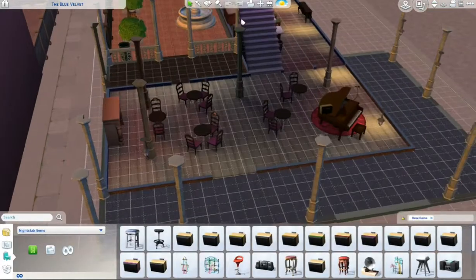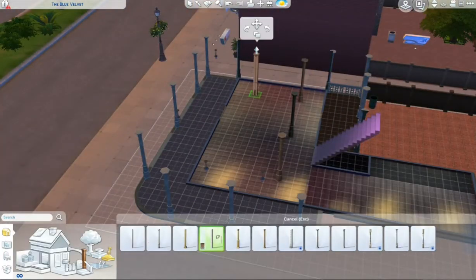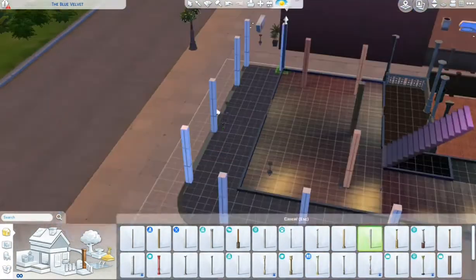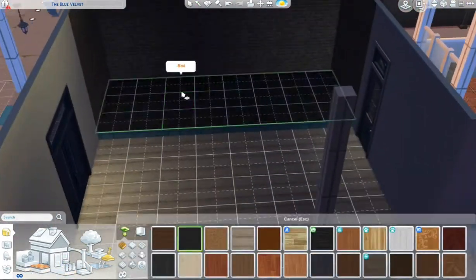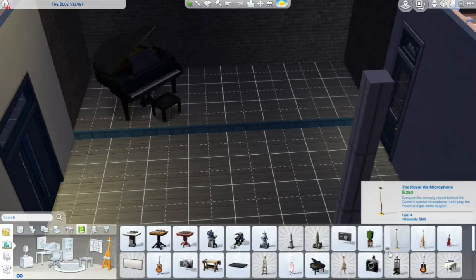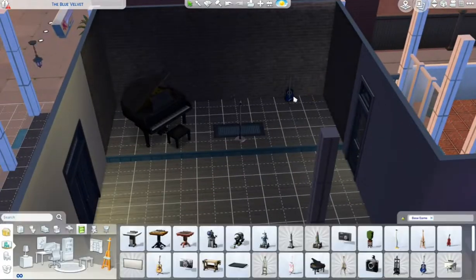Hi everyone, it's Harley back with another speed build — this will be speed build number two. I decided to go in and remodel the Blue Velvet from the Sims 4 base game. My main goal throughout this process was to try to make it a little bit more modern, because let's be honest it looks like an old jazz club, and it really didn't give me the nightclub vibe at all.